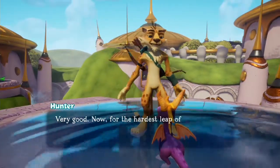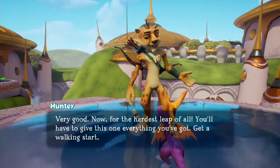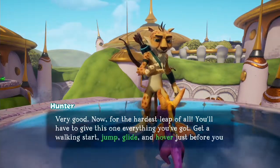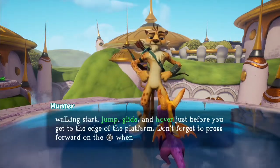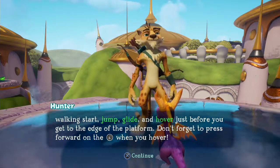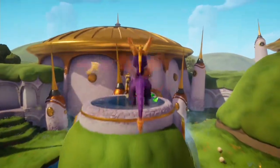Now for the hardest leap of all — you'll have to give this one everything you've got. Get a walking start, jump, glide and hover just before you get to the edge of the platform. Don't forget to press forward on the left stick when you hover. Once you've spoken to Hunter after this part of the challenge, you'll receive the trophy.